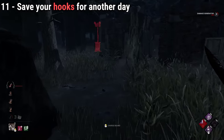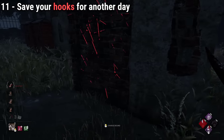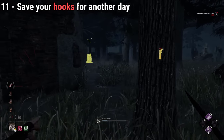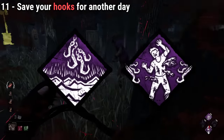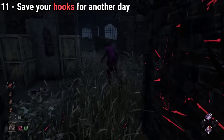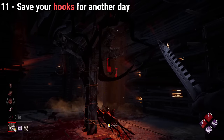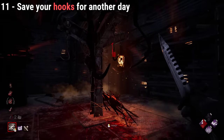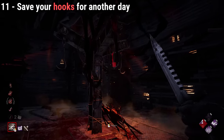For that reason, if the survivor you are about to hook is on their last hook state, make sure the hook you use is one you have no plans to use in the future. For example, do not hook a survivor in a Gift of Pain or Floods of Rage scourge hook, as it will be a complete waste. The only hooks that do not break after a sacrifice are the basement hooks, so if you get a down close to the basement, bring them there and save a hook for later.